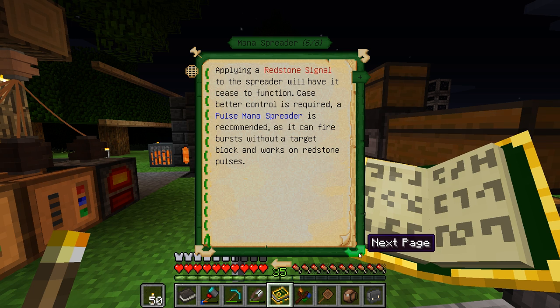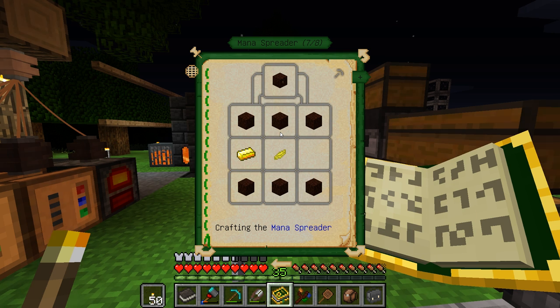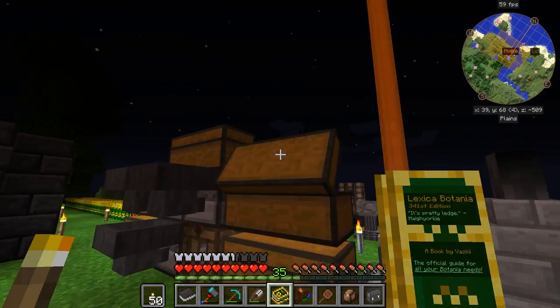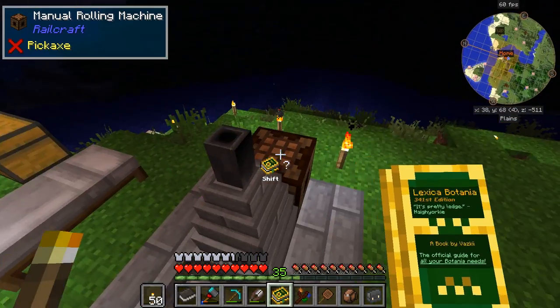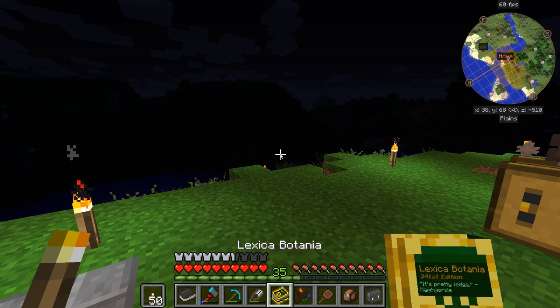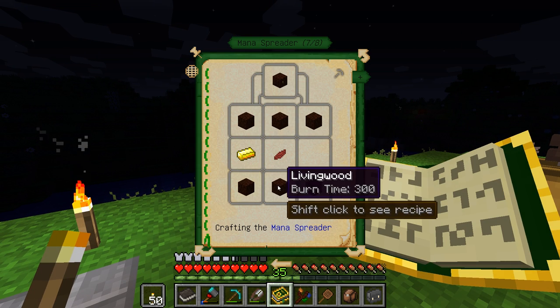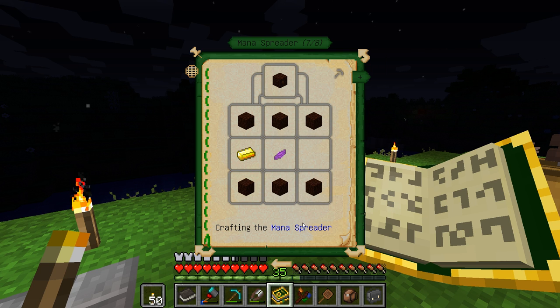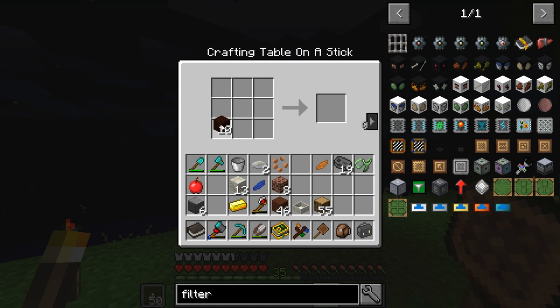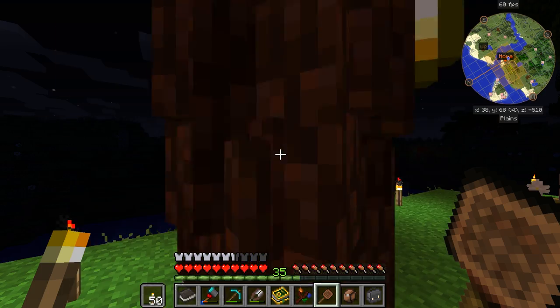We're also gonna need a mana spreader — actually yeah, we are gonna need it right away. We need a gold ingot, living wood, and a mystical flower. Wait, it's probably living wood planks... let me double check. No, just living wood. Living wood with gold and a flower — not working.